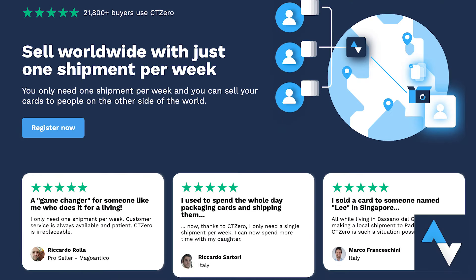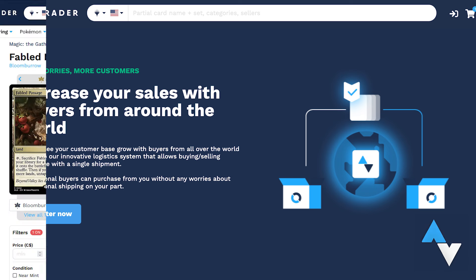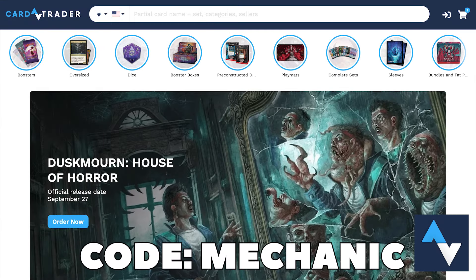Card Trader is a massive global marketplace that links buyers and sellers from all over the world through a single digital interface. This means that right now, you could be buying cards from halfway around the world, and someone else can be selling you those cards without ever needing to be aware of each other at all. With their fantastic Zero system, you can buy from multiple vendors and have cards shipped to you in a single delivery, skipping the need for shipping costs from one, three, or a dozen individual vendors at a time. Check out the link in my description and be sure to use my promo code MECHANIC for 5% off your first order right now.